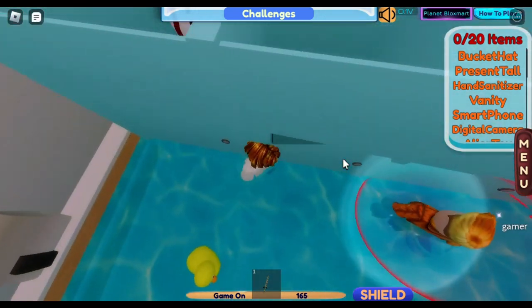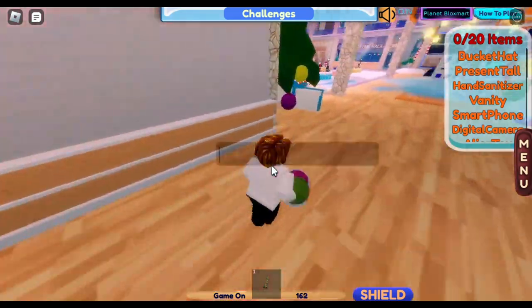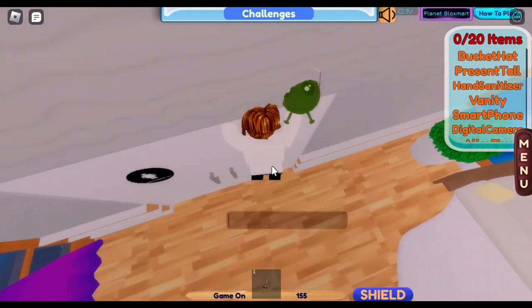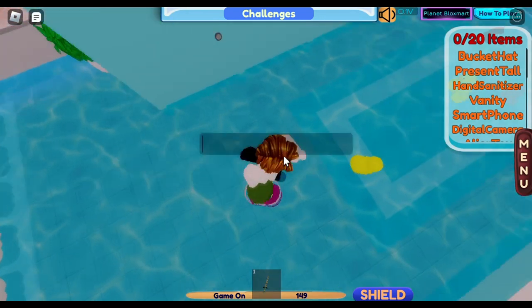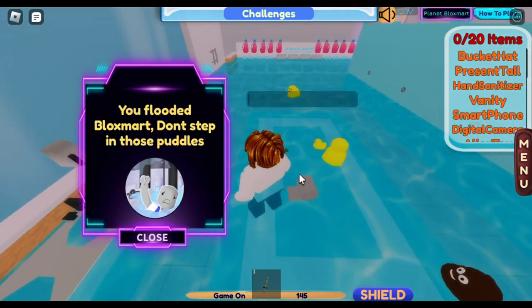Click the first toilet once. Then quickly go upstairs to the second set of toilets and click the first one 6 times, and the fifth one twice. Make sure to survive the rest of the round.